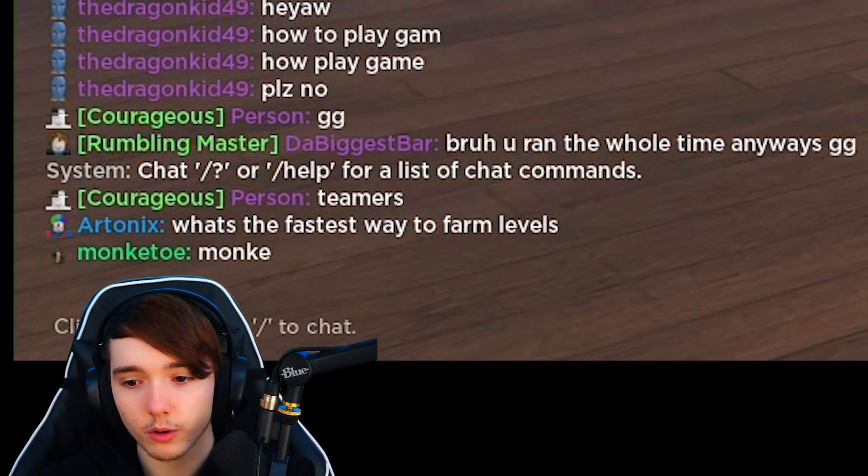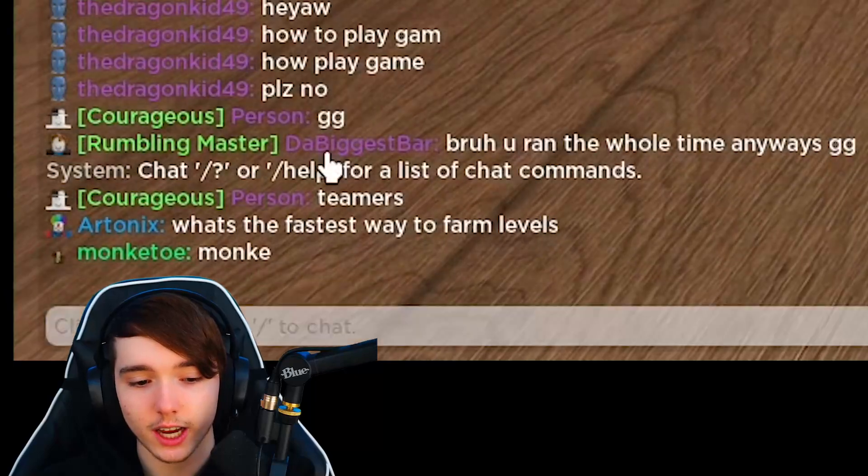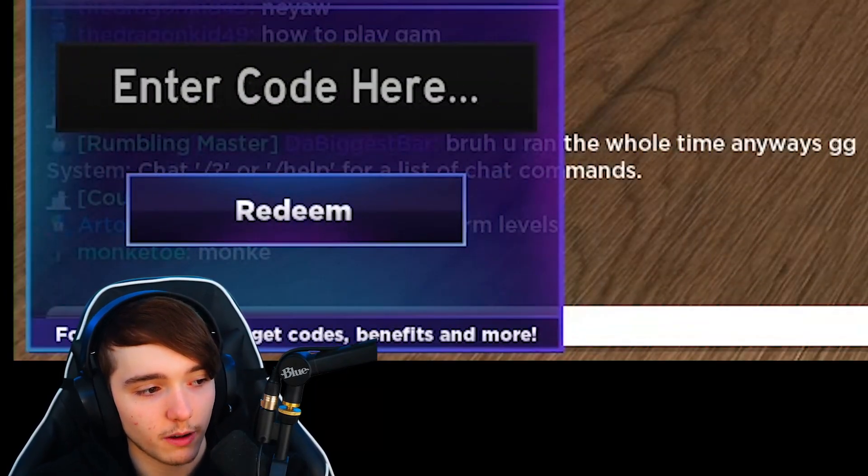Once you're in the game, you want to go to the spin chest, and in the bottom left corner there will be a codes box.